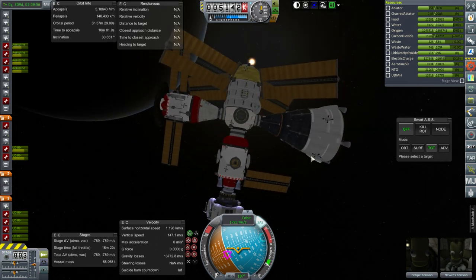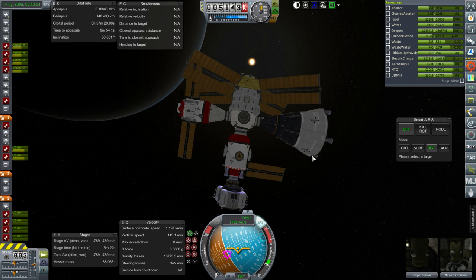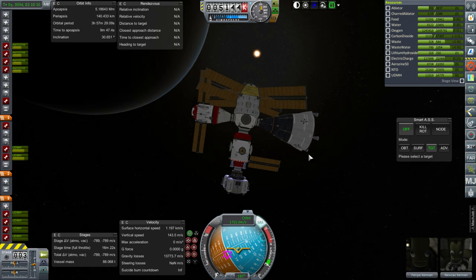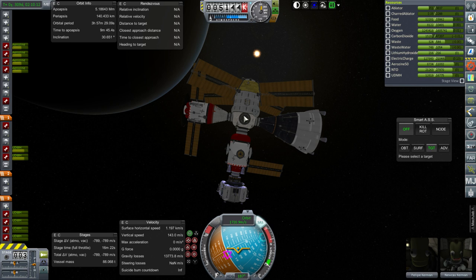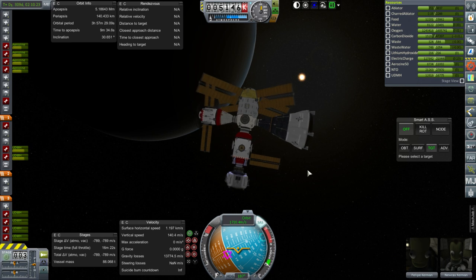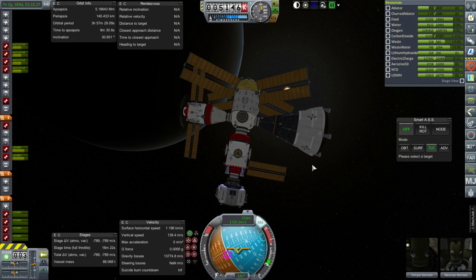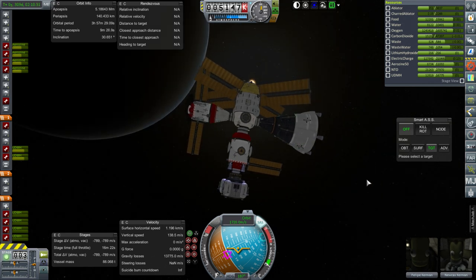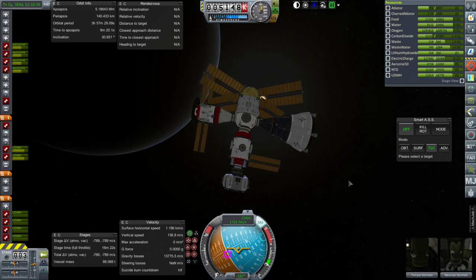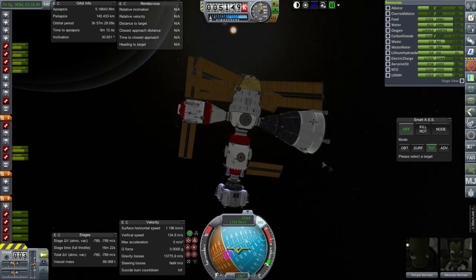I'm going to set the parameters ahead of time for what sort of quick saving and quick loading is allowed. If it's just pilot error, I'll probably quick load. But if it's some sort of design flaw — like it's just going to be tipping over no matter what I do — then Philippe, who we are going to send to the surface and is actually named after Harvester, the creator of KSP, Philippe will perish. He'll only be the second Kerbal to perish in this save. The first was Jeb trying to pilot a plane — sort of a Yuri Gagarin-style failure.